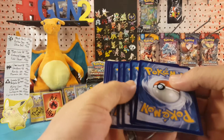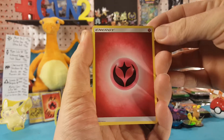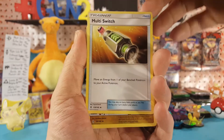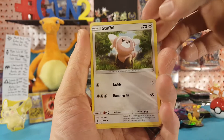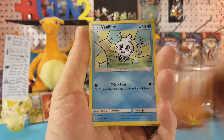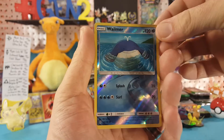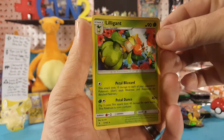We start again with fairy energy, Sableye, Multi Switch, Slugma, Stufful, Salandit, Salandit, Mudbraith, Vanillite, Gligar, Wailmer — Walrein is our reverse and Lilligant is our regular rare. So nothing in Guardians Rising either.